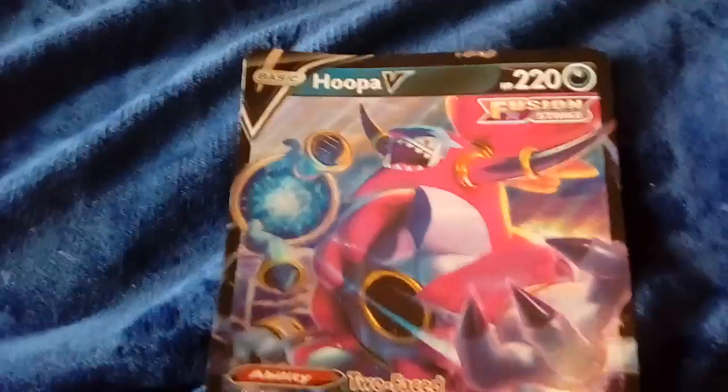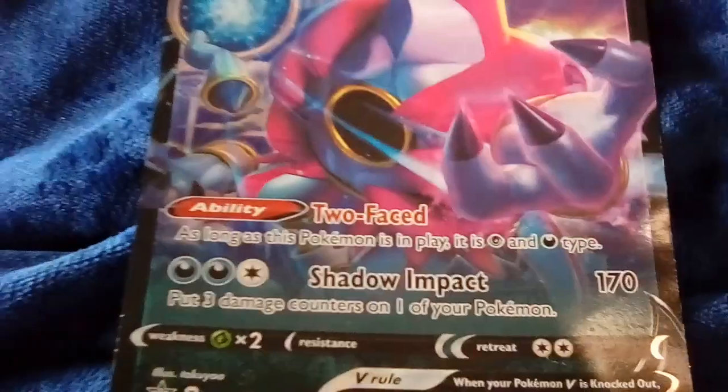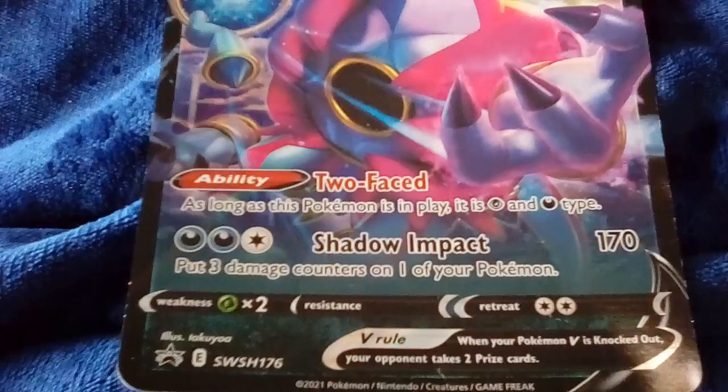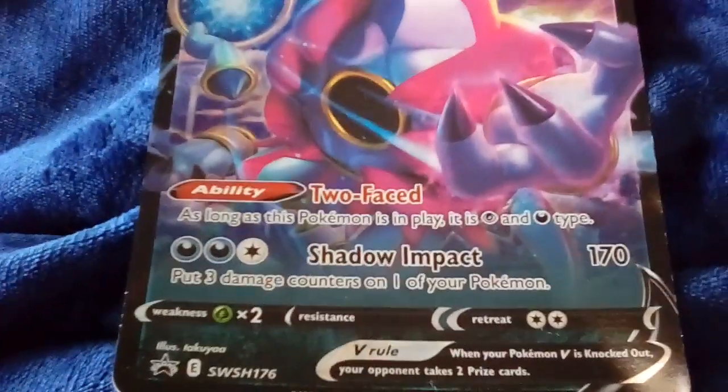It's Hooper V, so it's technically not Gigantamaxed. There's a Tooth Face — just read that. Shadow Impact, 170 damage.